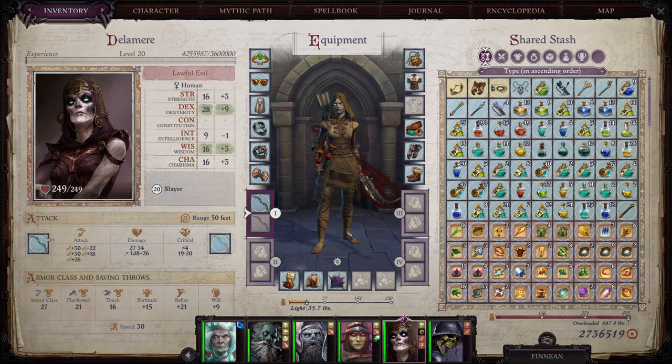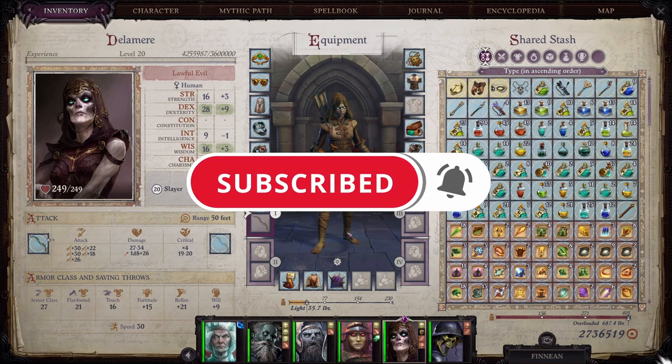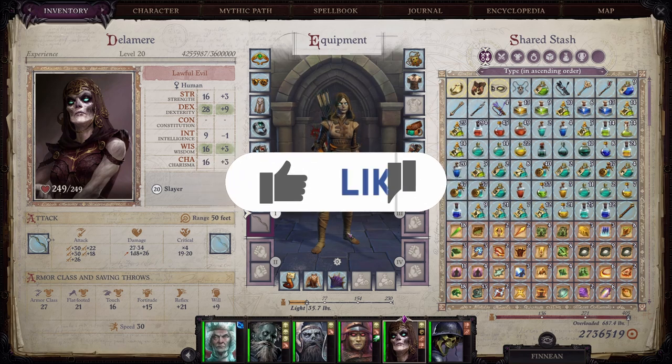Delamere absolutely wrecked shop during my Lich playthrough. In fact, there was one point where she was the real anchor of it and was probably doing even more damage than my Lich. I'm looking forward to seeing your feedback — if there's something better or different I could have done that you feel would have been more effective, let me know. And as always, if you enjoyed this video, please leave me a like down below, share this content and subscribe to the channel if you haven't already. I will see you all in the next video. Take care.